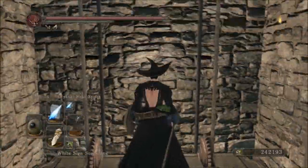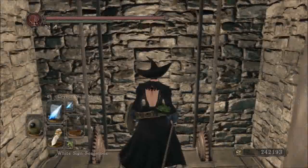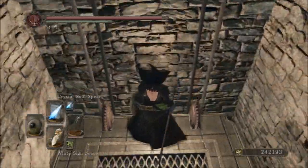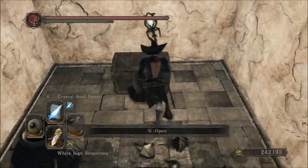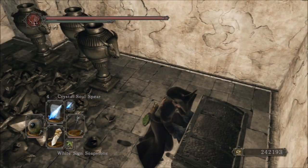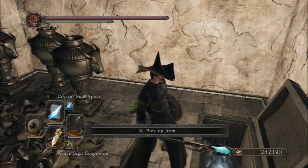Okay, you heard it — the door opened. I was just pressing the X button on the PS3 to open the hidden door. Is this cool or what? It gets better.